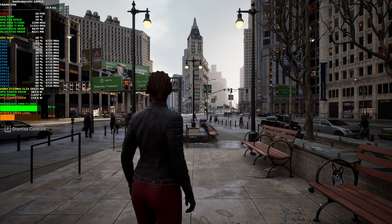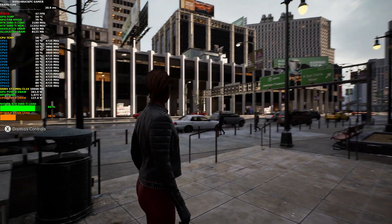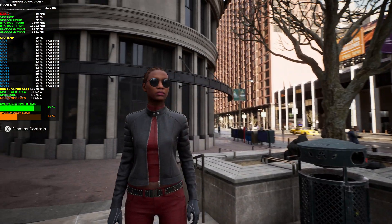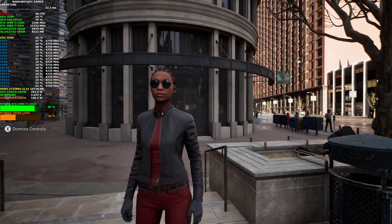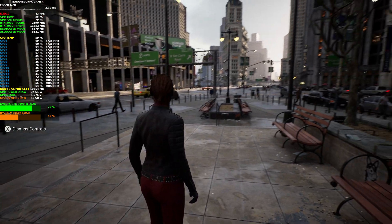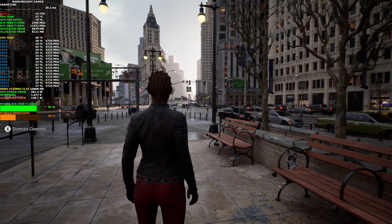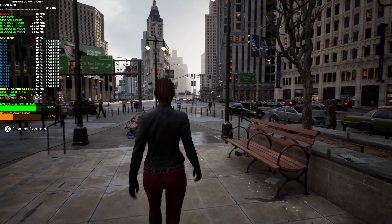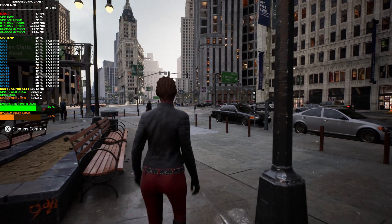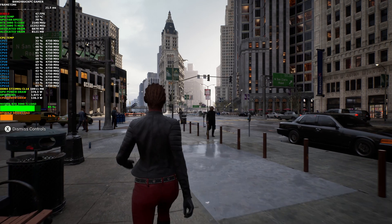Welcome back to the channel. Today I'll be bringing you some performance and gameplay from Unreal Engine 5, which has recently been released. You can get access via the Epic Games Launcher on PC, where you can download UE5 and also the sample project, City Sample. This is taken from the Matrix Awakens demo, previously released on Xbox Series X/S and PlayStation 5.